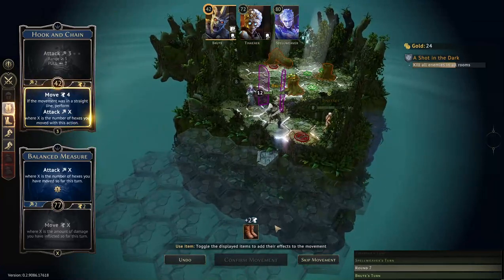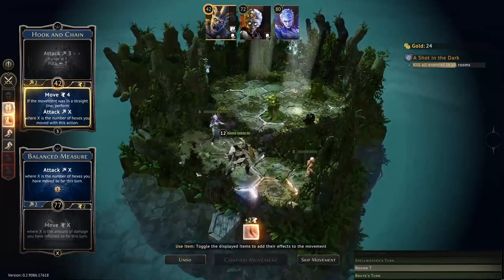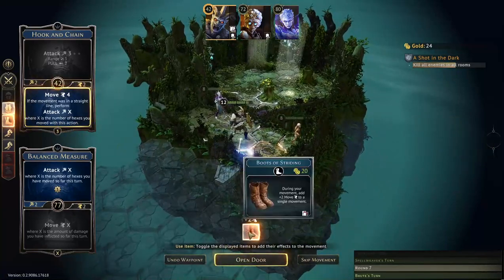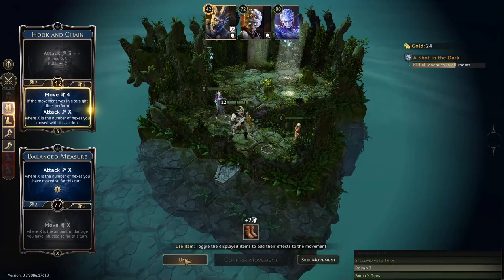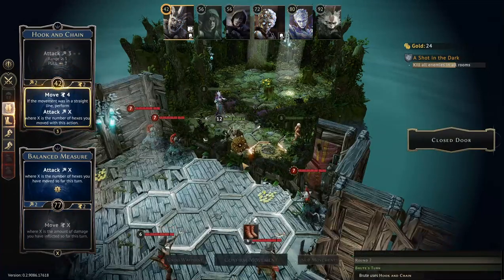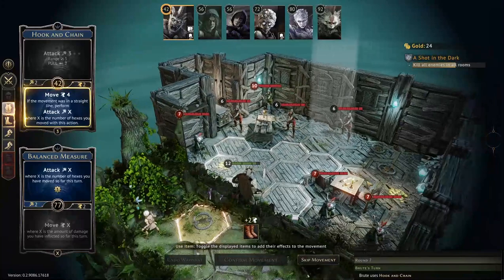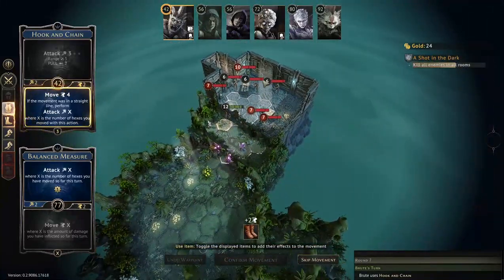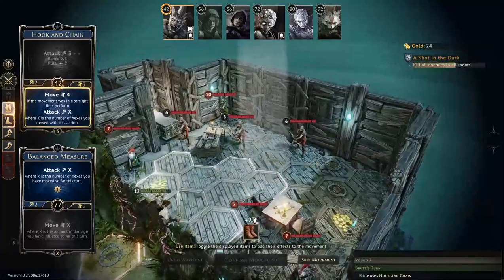One, two, three, four, five, six — let's use the Boots of Striding now; this is when it's going to be most useful. Let's open the door first and then add them. There we go — we've made it to the Slosh Squirrel! We followed the path and went inside — that's exactly what I was talking about, I really like that.